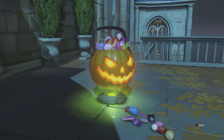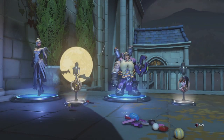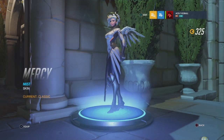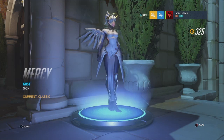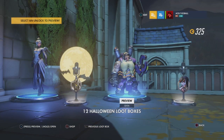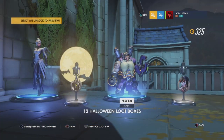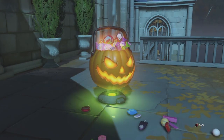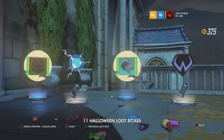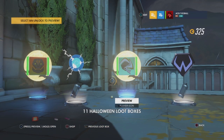Let's open another. By the end of this I'd like to have a thousand coins — I don't think we will, but I'd like to. We got a Mercy item — you know what, let's just equip it. And then we also have a Torbjorn skin, not a very good one but it works. Sorry if I'm getting boring at commentating. Yeah, it's still trash — probably the worst loot box so far, nothing really good there.